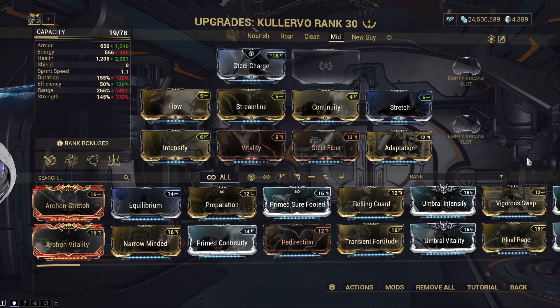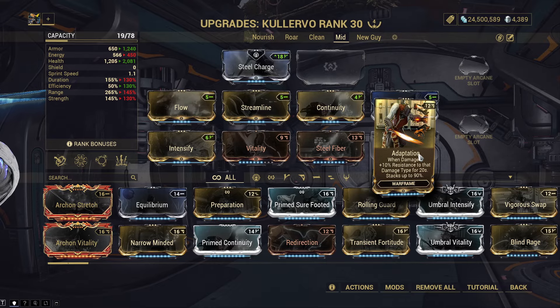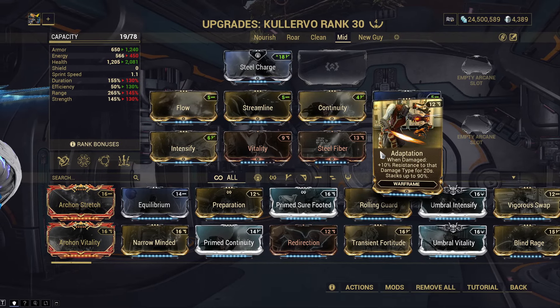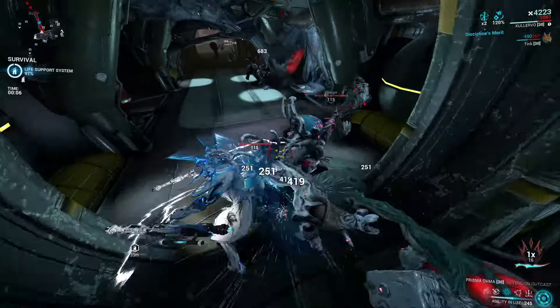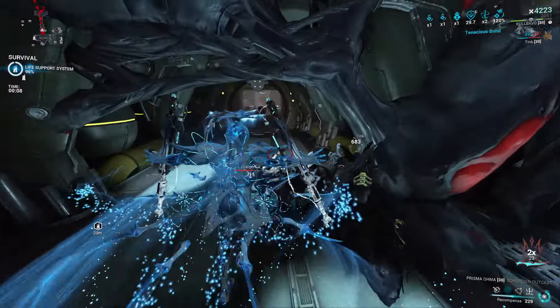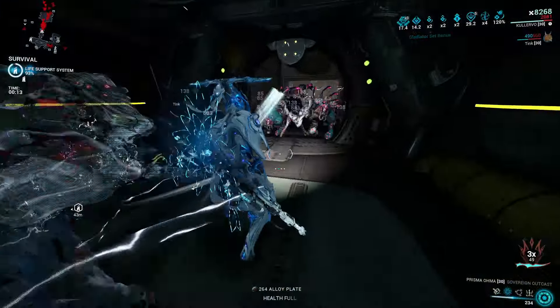Now for the mid-range build. You won't be getting 200% strength for Collective Curse, but it's still solid and can easily do Steel Path. If you've reached Steel Path, there should be no reason not to have Adaptation yet — just go spam some Arbitrations and get that and Rolling Guard, two of the best defensive mods in the game. Other than that, the build gives you a bit of everything to make the experience well-rounded and give you a solid baseline to work from.